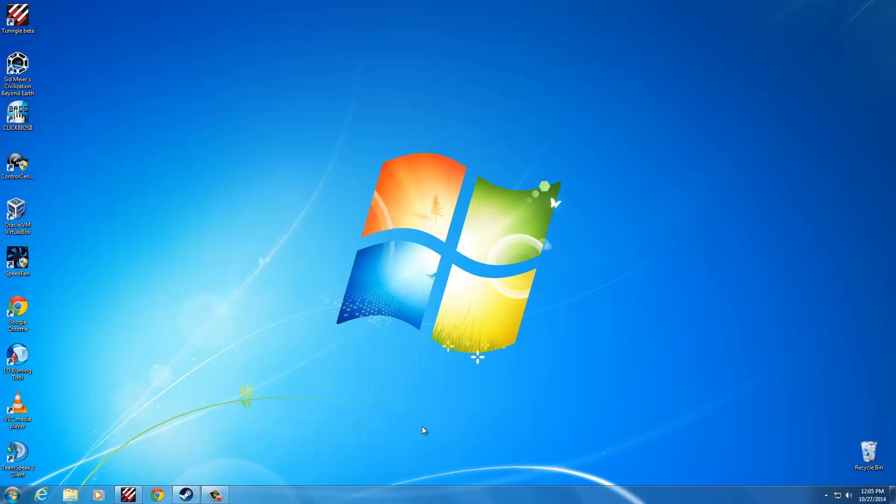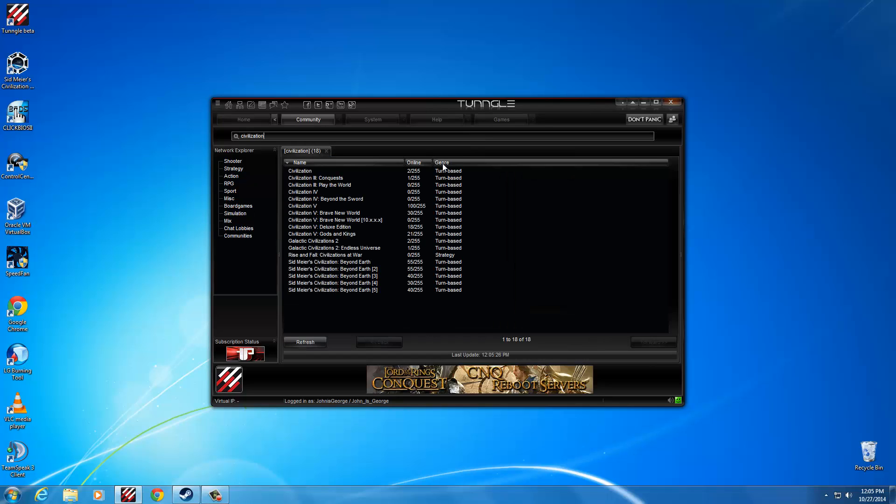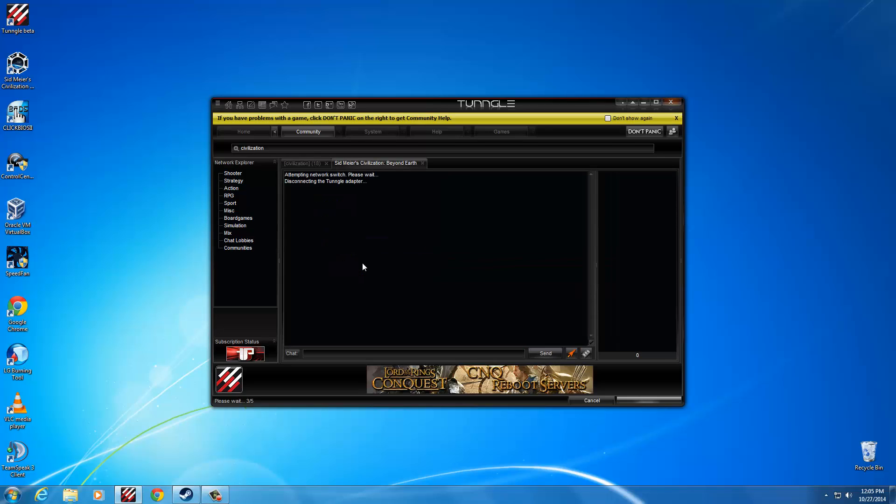Hey there guys, today I've just got a quick tutorial on how to play the new Sid Meier's Civilization Beyond Earth game with Tungle. So I've got my Tungle here, I'm already logged in. We'll just do a search up the top here for Civilization — you can see there's a few Civilization Beyond Earth networks, so we'll go ahead and join the first one. The game's pretty popular at the moment, it's new out.